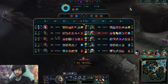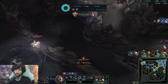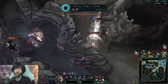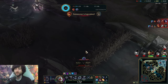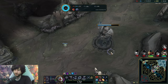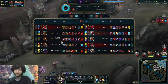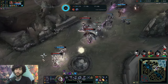Oh my god, they actually one-shot me. I should have pinked the brush. I don't think I'm going to build MR though, because the only AP on their team is actually Annie. So I'm going to have to up my game to deal with her — by that I mean just sit back and wait for her to go in. At this point I'm saving up for Void Staff or Banshee's maybe. I might go Banshee's for some MR, but I feel like it doesn't make a difference, so I'm just going to go max damage.